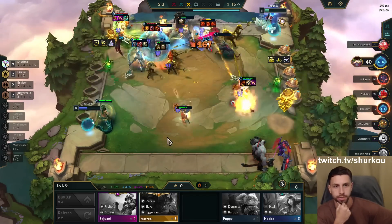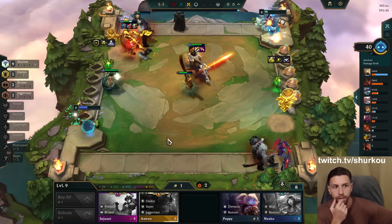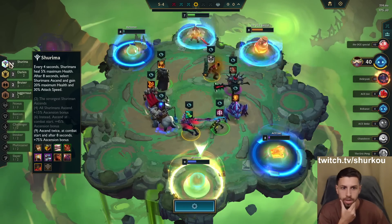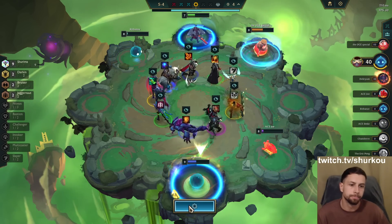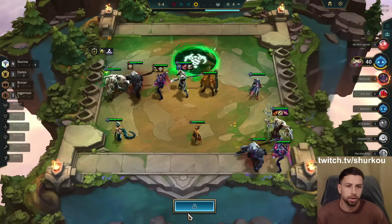My streamer is beyond busted. My Nasus lost half his health — that's all he can do. He can do half my health on Nasus. Nasus is never gonna die — it's beyond busted. I can go for juggernaut. That's actually pretty good instead of Scion — bruiser is kind of good though.